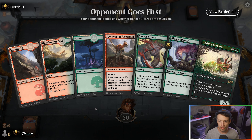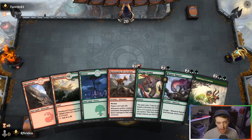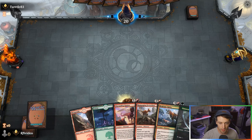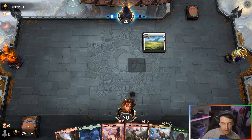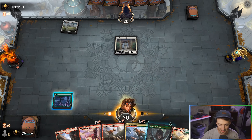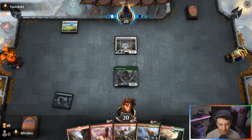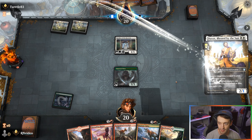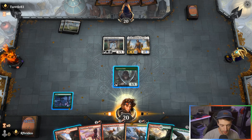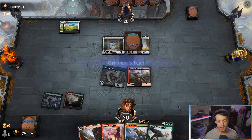Game three — we are on the draw and this is a very slow start. We take a mulligan since we have no early action. This is much better. I'm going to keep this and bottom the Embercleave because we're not going to be attacking with enough creatures until later on. We're definitely playing Ferocidon on turn two — keeping them from gaining life. It's going to be a beautiful thing.